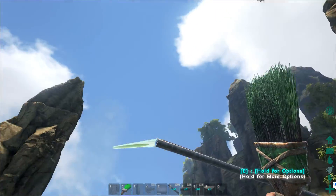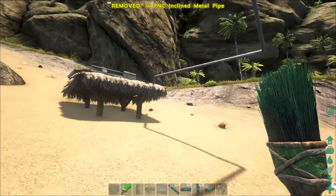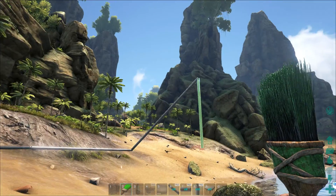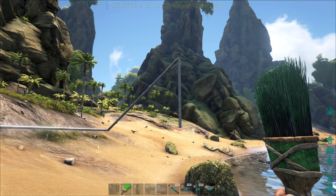It looks like it even — let's get an incline to the side, and then we'll do a vertical pipe. Vertical is vertical, so let's go up and down, and then we'll do another straight pipe back down.